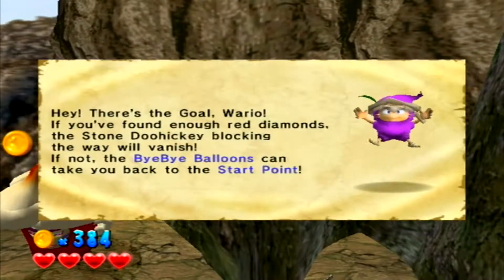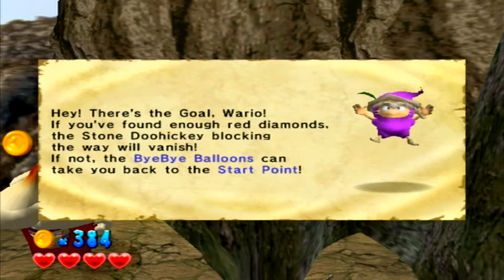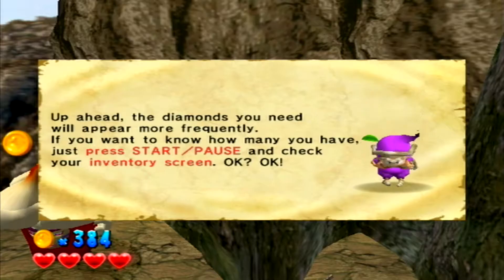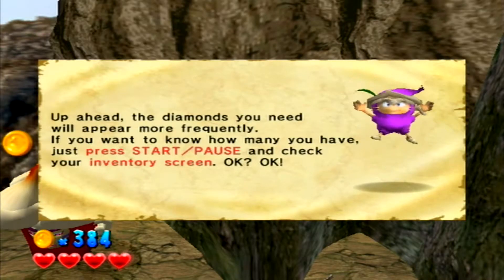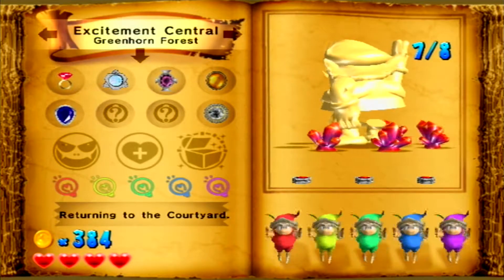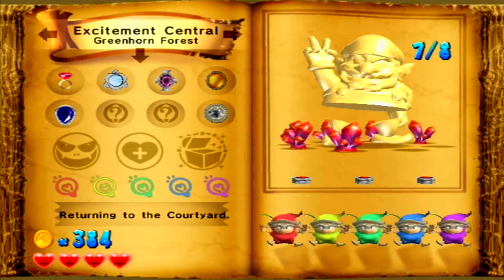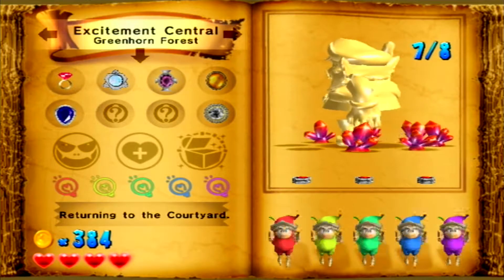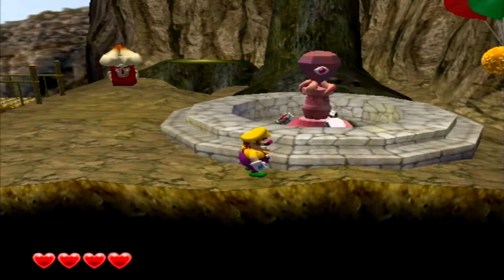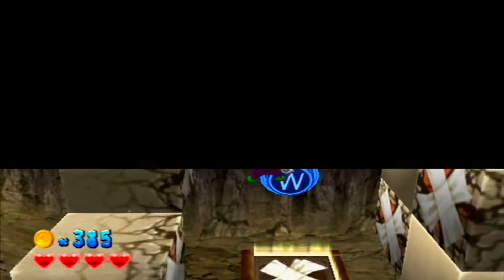Hey there's the goal! 'Wario, you found enough red diamonds. The stone doohickey blocking the way will vanish. If not, the bye-bye balloons can take you back to the start point. The diamonds you need will appear more frequently.' But wait - we've been collecting those gold things, we still have two red diamonds left to get and one more gold thing. We rescued all the little dudes though. The balloon takes you back to the beginning.